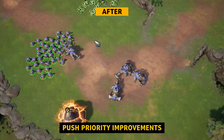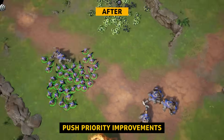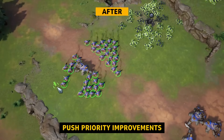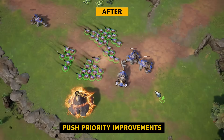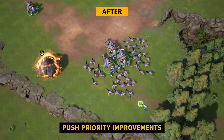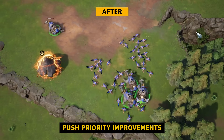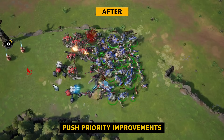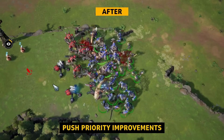To address this problem, we now allow designers to control which units can push which. This allows the magmadons to push to the front where they can attack.